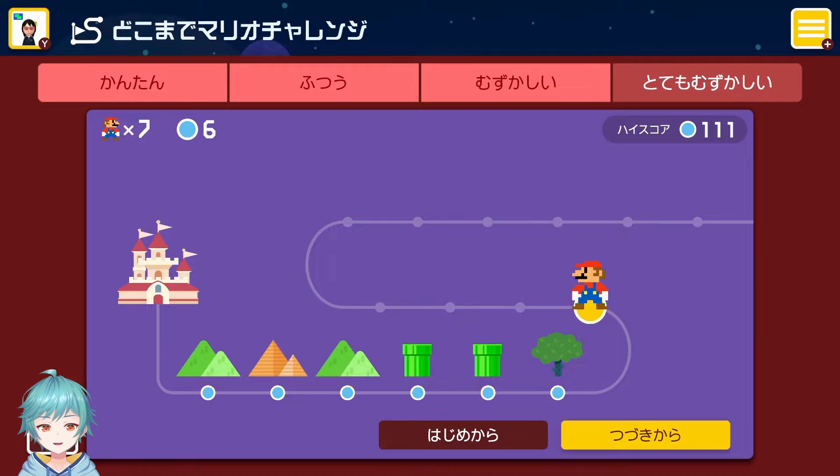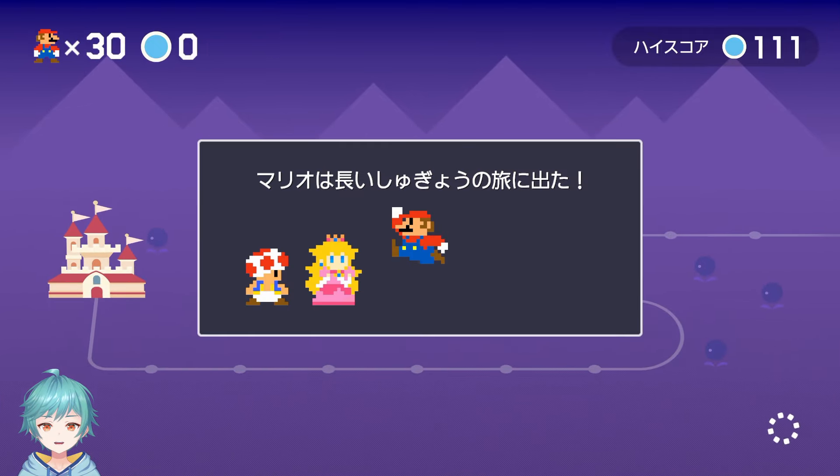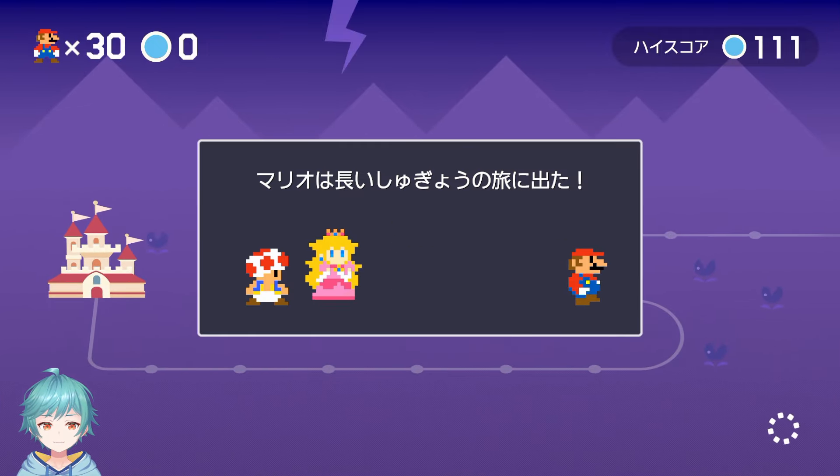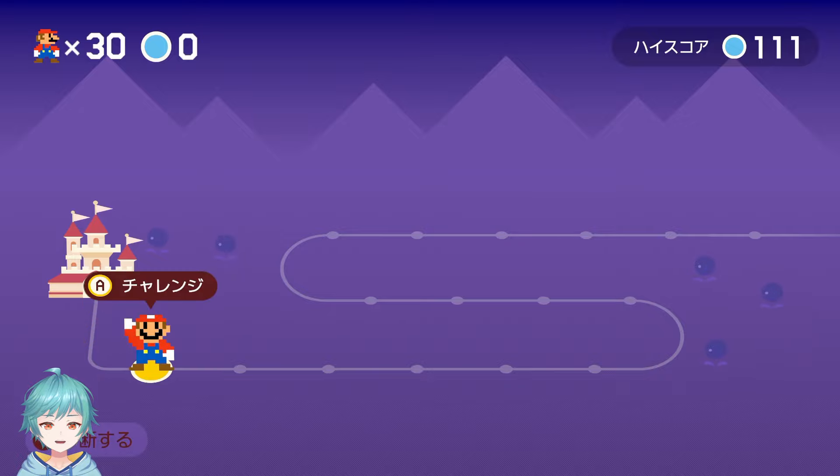Alright, so here's Endless Garbler number 81. Alright, let's do it. Let's have fun with some garbage. Having fun with garbage sounds like I'm a homeless person. Alright, let's do it. Here comes our first level.